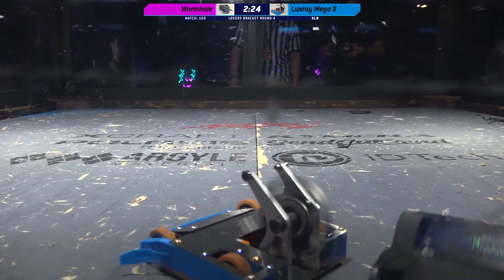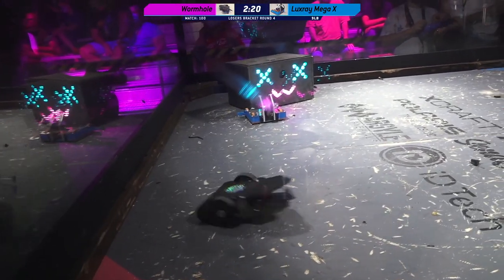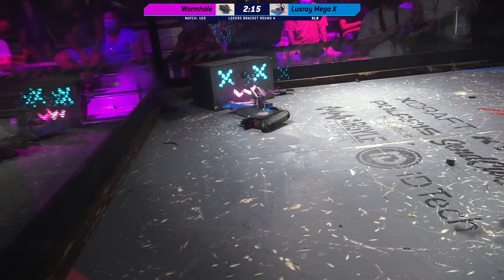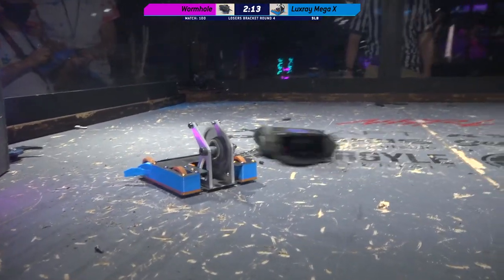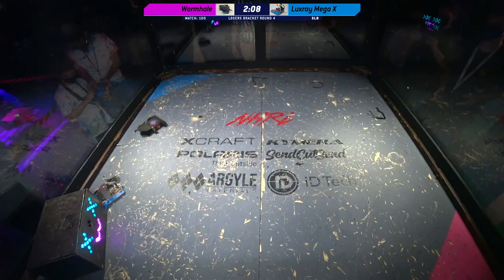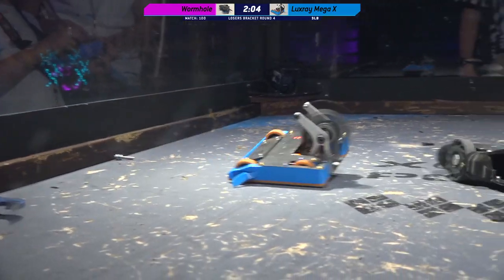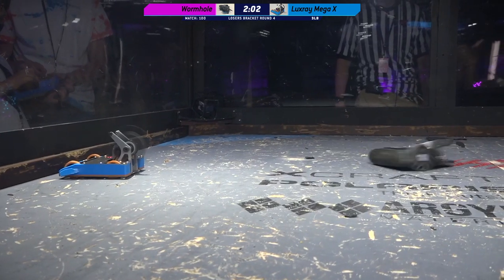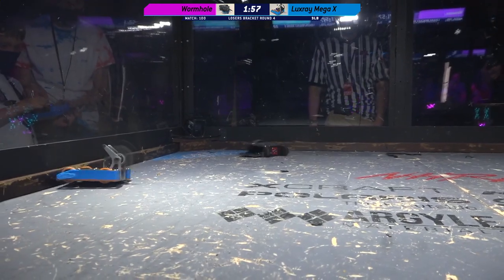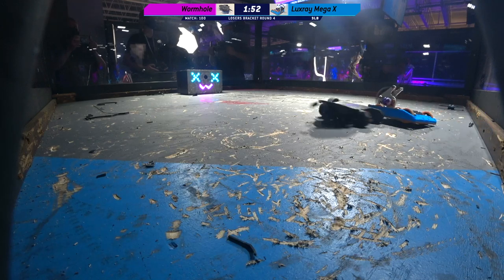Now the weapon on Luxray is absolutely punishing, and still going strong. Luxray looks like it's missing about half of its drivetrain there. This is loser's bracket round 4, and this is a do or die moment for both of these robots. We have Wormhole down one wheel, Wormhole down one weapon, and just that kind of gaping maw of the front of Wormhole. A severe structural integrity concern on Wormhole, for sure.